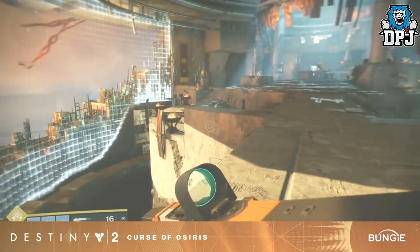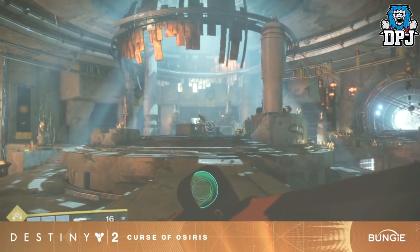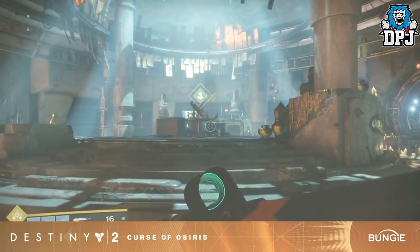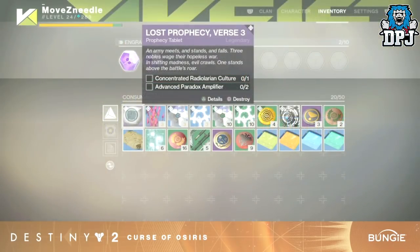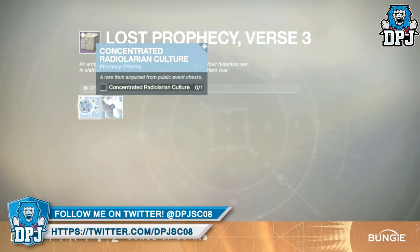So how is this chest unlocked? I'm going to give you guys what in my opinion might happen. With Curse of Osiris, after you complete the campaign story missions, Brother Vance will offer you three verses per week. These verses, labeled 1 to 11, each offer individual weapons which you have to do a certain set of activities to unlock.